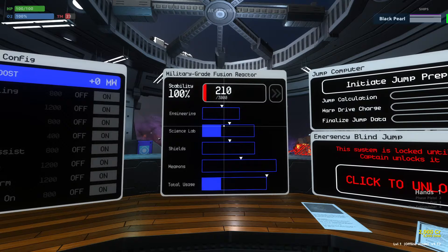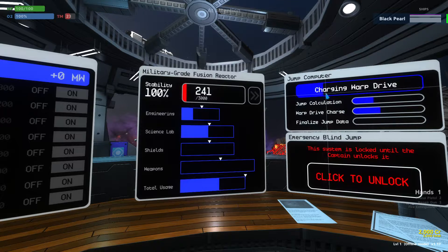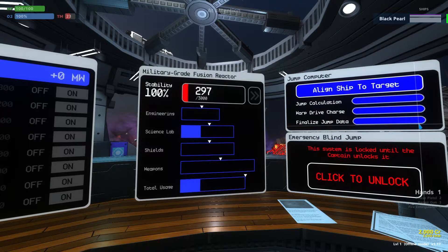Now remember when you hit initiate jump prep, something's going to happen. If your captain says get ready for warp, initiate jump prep — you hit the button. A jump calculation starts; you see the progress bar there. A warp drive charge starts; you see the progress bar there and the whole charging bar at the top. Finalized jump data will be the last one. Once both of these bars meet the end, notice that the engineering conduit and science lab are taking more energy to do these calculations. And now we are ready to jump — the only thing stopping us is we don't have a pilot aligned to our target sector. So it's going to be up to the pilot to align the ship to the next sector, and then this button will say jump and you go ahead and engage.